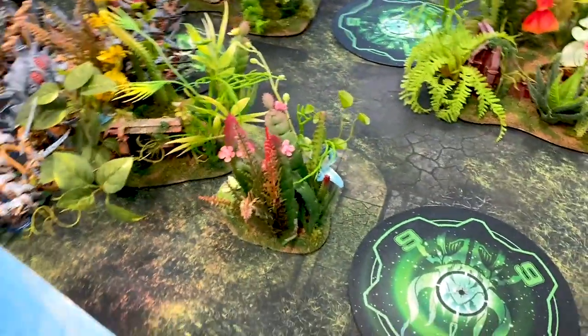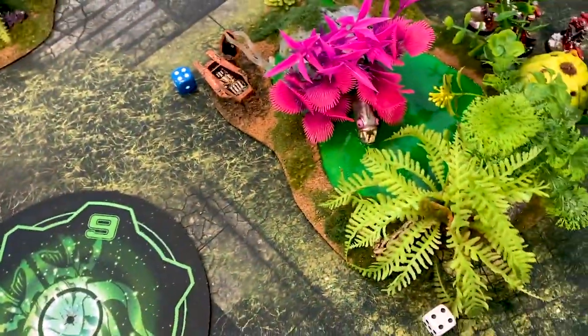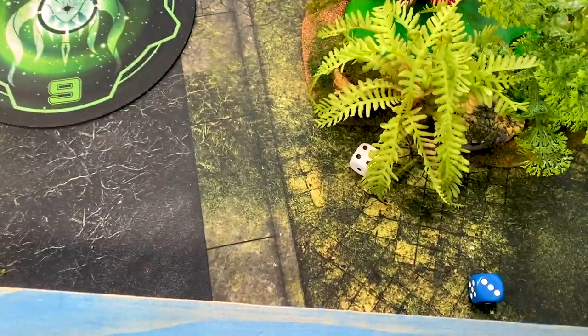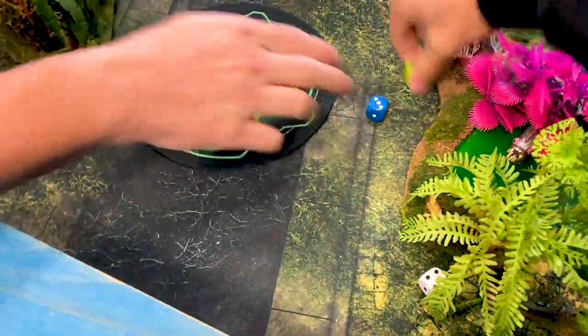With that, we roll off for first turn. I rolled a four to his four — this is the third tie we've rolled. I rolled a six to his three, and I will choose to go first.